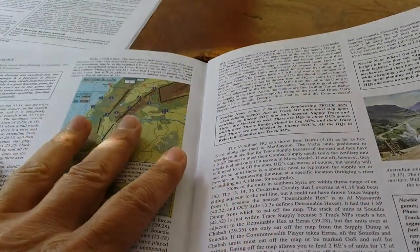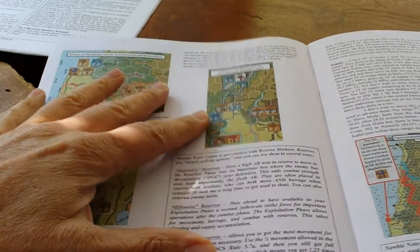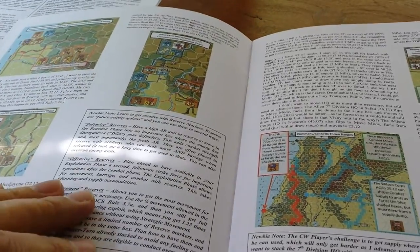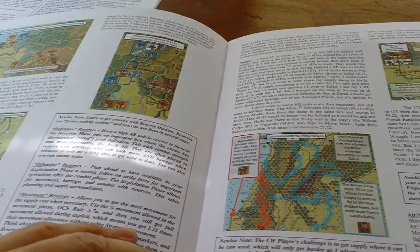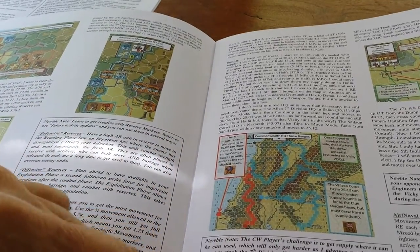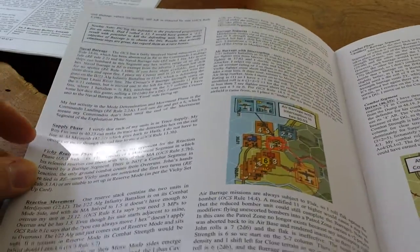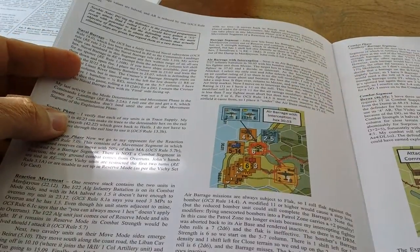It helps you think through the supply net, the logistics side of the game, and what you're trying to achieve. It's very well written. There are quite a few images on the map — I probably would have liked slightly higher resolution on these, but they're certainly good enough. It talks about the use of reserve markers and walks you through a full turn in very specific detail: what you're going to need to do with your supply, artillery barrages, some naval barraging, then reaction movements. It also covers how to apply air in the various segments of the game.